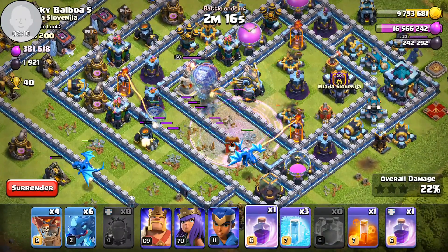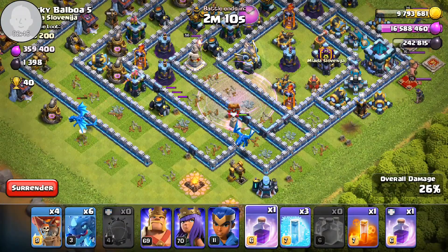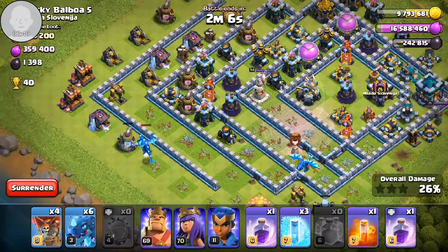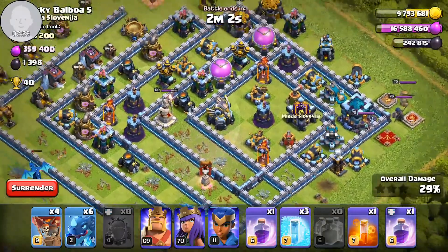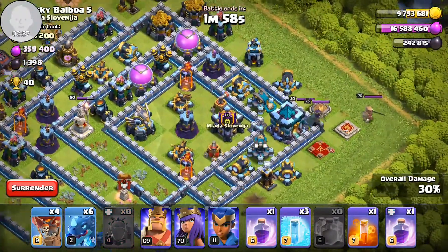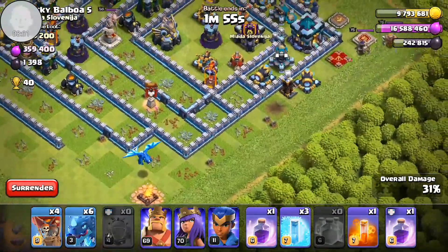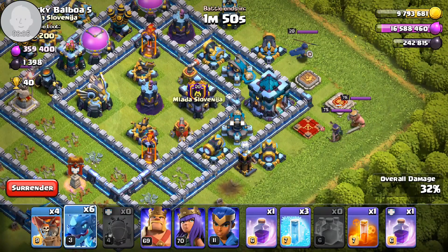The E-drag is going to clean up some buildings. Normally for an Electrone attack you can clone the E-drag, but most people clone the balloons just to get that much value — especially when doing Electrone, because clone spells are crucial to it. If you're using two clone spells it takes a lot, but I'm using one for this scenario.